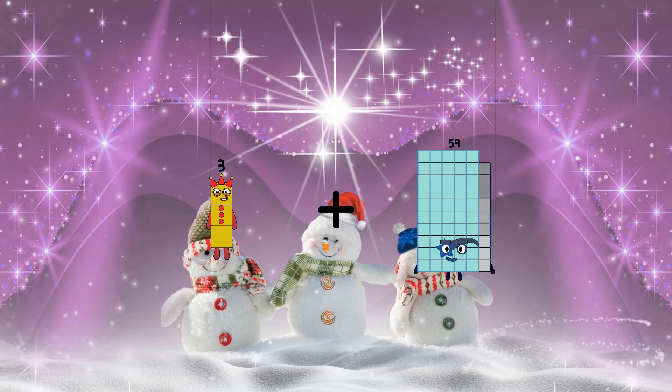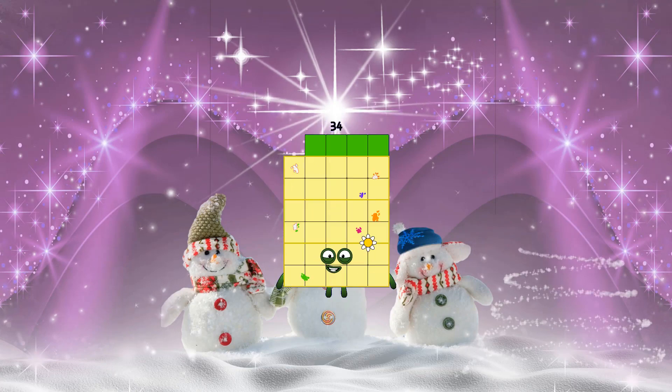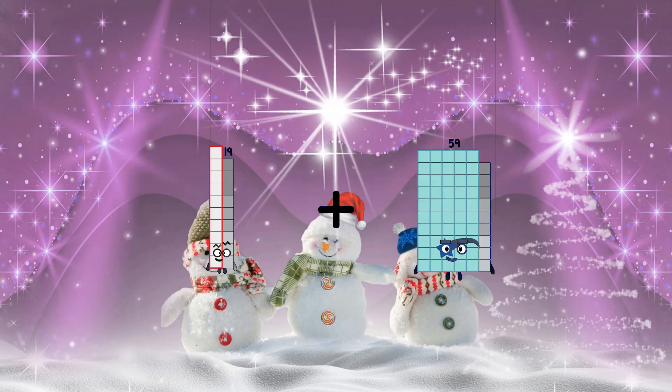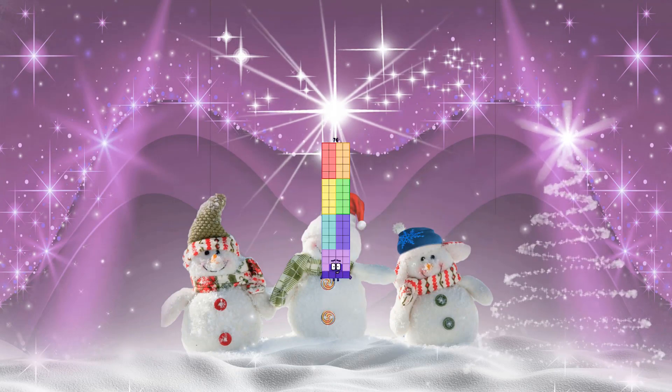3 plus 31 equals 34. 19 plus 57 equals 76.